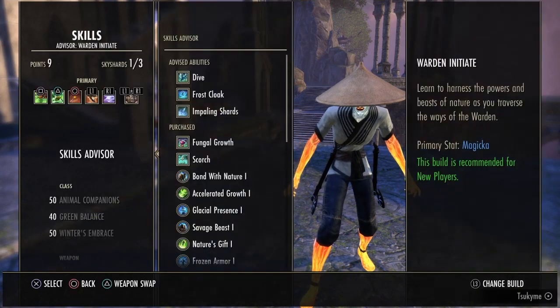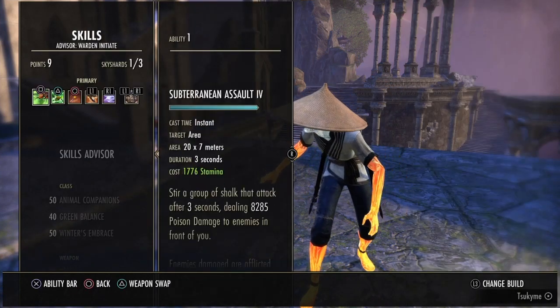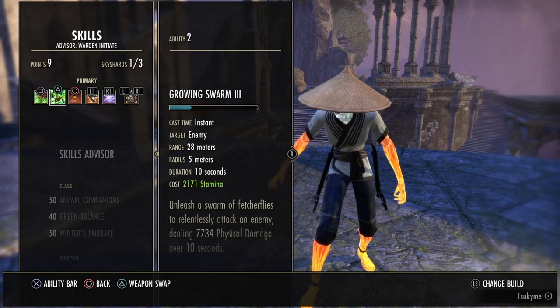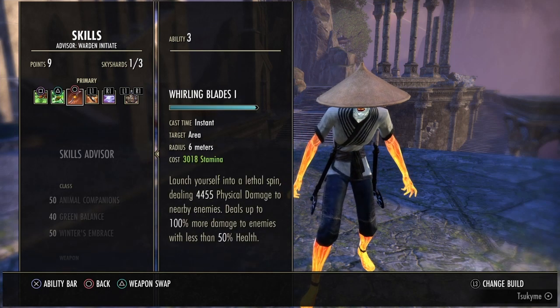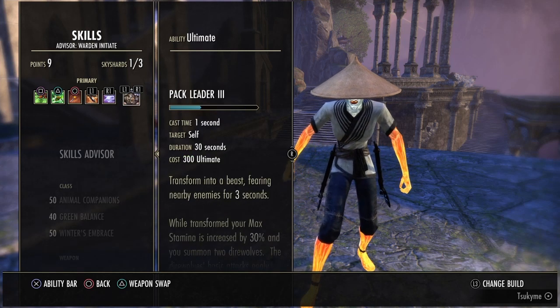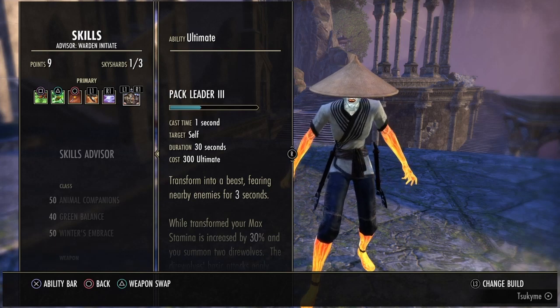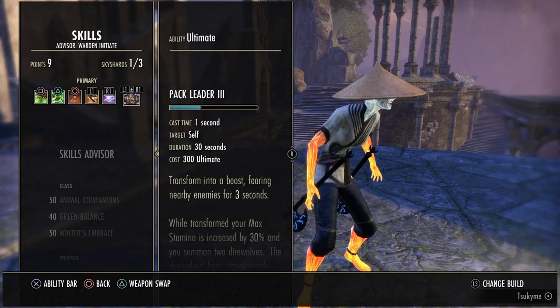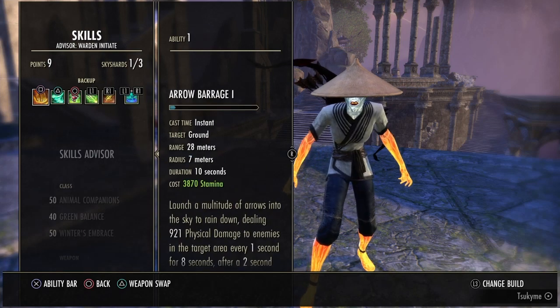For the skills, you want Sub-Tyrinium Assault, the Swarm, the Real Wind, Blood Crazy, Rapid Strikes, and the Werewolf. Of course if you're a vampire, you can put the vampire ultimate here instead. I went Werewolf because of the stamina recovery bonus.